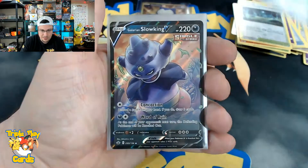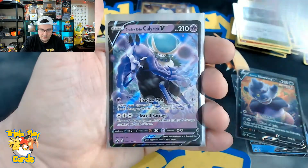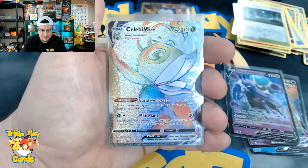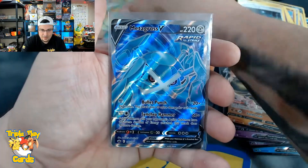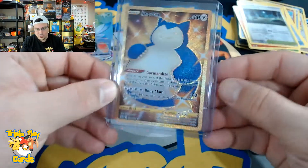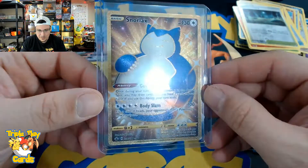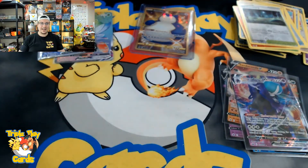Let's go over what we got: Ice Rider Calyrex V, Galarian Slowking V, Shadow Rider Calyrex V-Max, Shadow Rider Calyrex V, Sandaconda V, Celebi V-Max — probably my second favorite from today — Metagross V full art, Shadow Rider Calyrex V, and of course our Snorlax gold card — third or fourth one we've pulled on the channel. Amazing looking card, one of my favorites. That does it for today guys, I hope you enjoyed — as always I'll see you in the next video, peace!